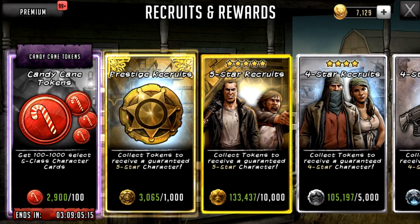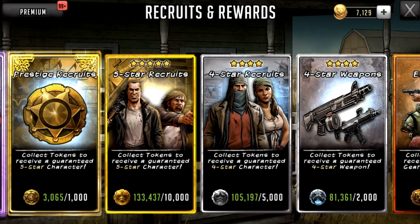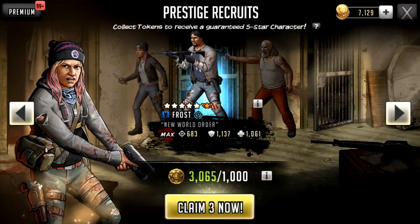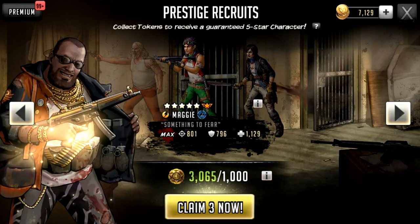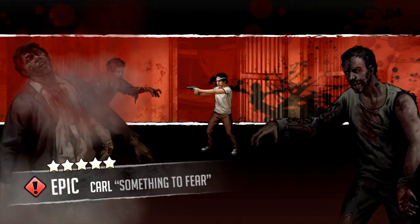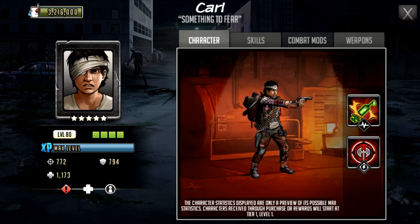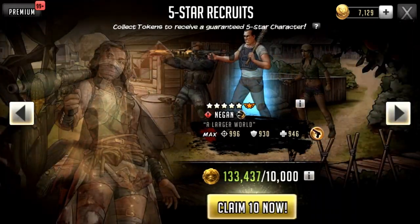I'm not going to pull the candy cane tokens here — I'm going to pull them in a separate video. Can we get something actually decent in the prestige recruits? There are a couple of good characters in here — Tanya, Trader, Frost — some of these characters are pretty legit. It would be like a second five-star ascendable towards an S-class. We did see a Diego there — not the Diego you're thinking of. We get the same Carl twice in a row — Cowboy Carl, Amigo Carl. That's it. Zilch, nada, zero.